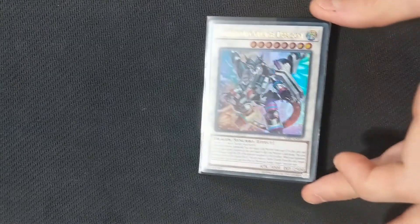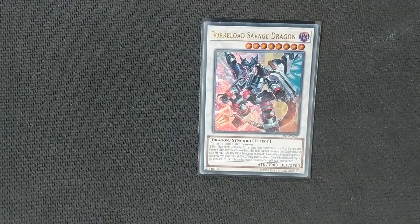However, if we're not looking to negate a spell or trap with Naturia Beast or Naturia Barkion, we can just have our negation through Borreload Savage Dragon. Because we get to manipulate the levels on the field so well, tacking Borreload Savage Dragon onto the end of a play is not that difficult.